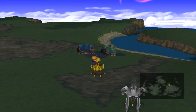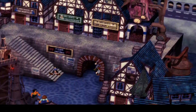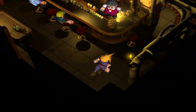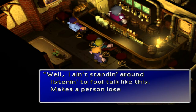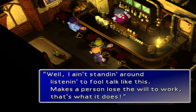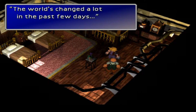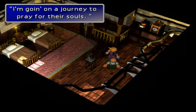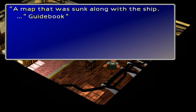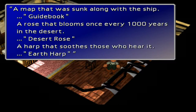Following a quick trip to the Costa del Sol beach to go and get Big Guard, we have arrived at Calm. We are looking for the calm traveller, who I believe is in here. Look at these guys — they're all just kind of staring up that way. They're saying: 'Listen, I work hard, and now you're telling me Meteor's going to smash everything to bits? Well, I ain't standing around listening to talk like this.' The world's changed a lot in the past few days. A lot of my friends have died. He's going on a journey to pray for their souls — seeking a map that sunk with a ship, a guidebook, a rose that blooms once every thousand years in the desert — the desert rose — and a harp that soothes those who hear it, the earth harp.